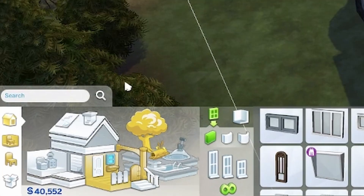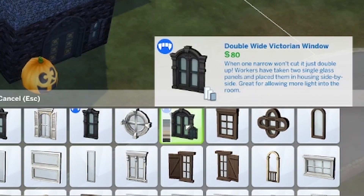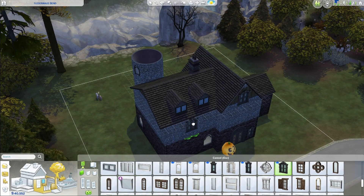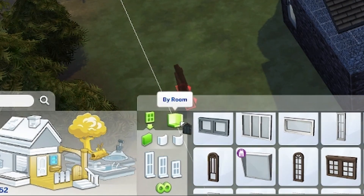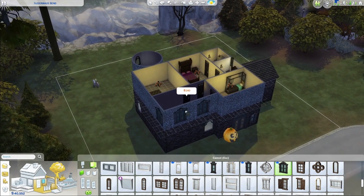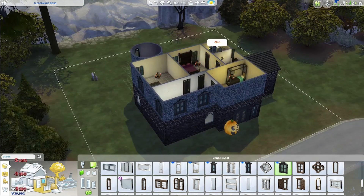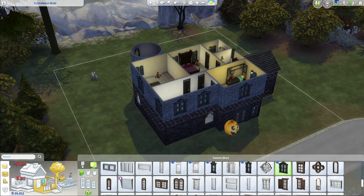Next, we've got this little windows hack. If you go to the build items, then go to windows and select the windows you want — here I've used the double wide Victorian window — you can place them one by one. However, if you click on 'Buy Room,' it automatically snaps them to fit with every single room perfectly. I think it's a great tool.